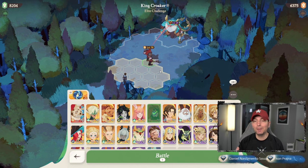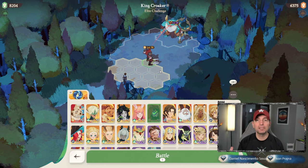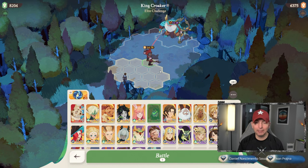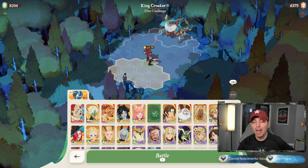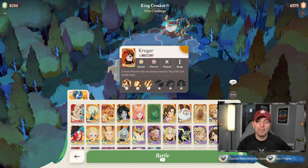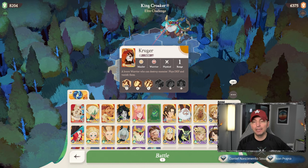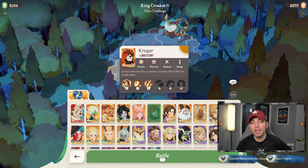This boss specifically does an insta kill, very similar to AFK Arena with Kane. This is where Thorin comes in — Thorin is a number one priority because if he dies he can reanimate and come back to life. I'm putting Kruger in here; Kruger is going to apply physical defense down, which is one of the really big reasons players run him.